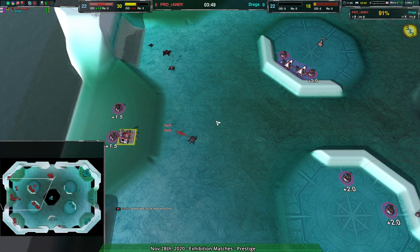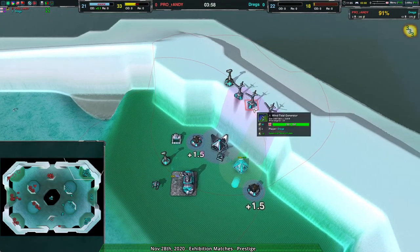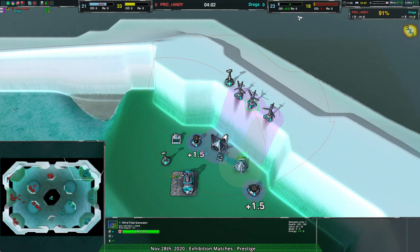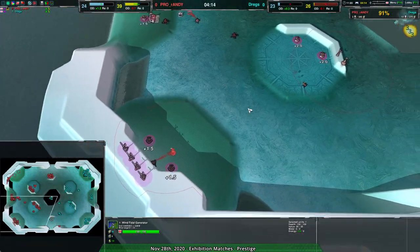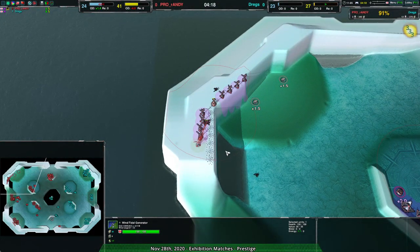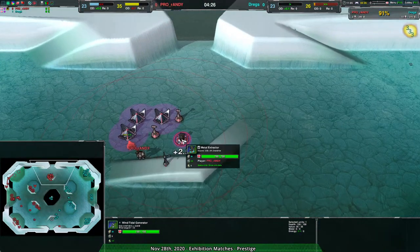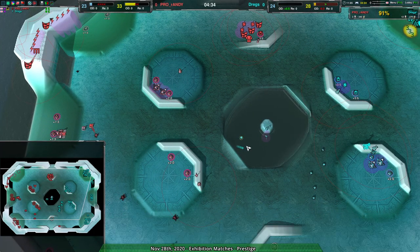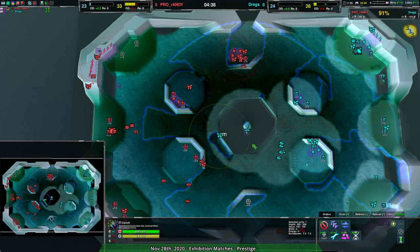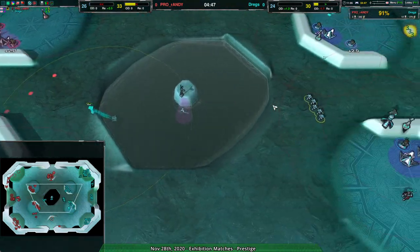Randy's production slowing down is a bit strange. Dregs, on the other hand, is getting a little bit weak on their energy economy — hasn't been a problem yet but they're getting to the point of being short on energy and potentially excess metal. Still, their expansion has been very strong. Randy has gotten caught up, but dregs did force some rebuild of the energy infrastructure. Dregs has run out of reclaim but took a lot of it, and has a bunch of information about Randy's positioning — overall in a remarkably strong position.